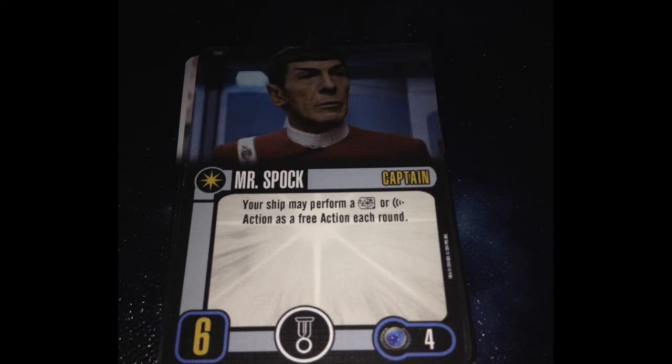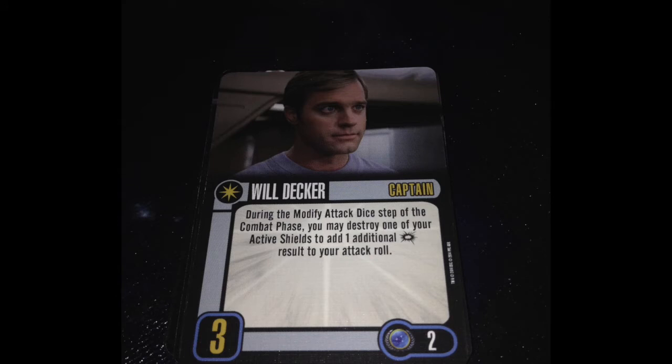The other captain is Will Decker — skill 3, no talent slot, costs 2 points. During the modified attack dice step, you may destroy one of your active shields to add one additional crit result to your attack roll. This is a fantastic ability — adding a crit is just piling on, just make it hurt. Don't do this against Enderfree's generator; they'll absorb it. But if you know you're going to get through to their hull and it's going to make a difference, do it — it's extra damage. He works fantastically on the Equinox because then you can actually get your shields back. Even if you're not running him on the Equinox, paying a shield to do a guaranteed crit is a pretty worthwhile price.